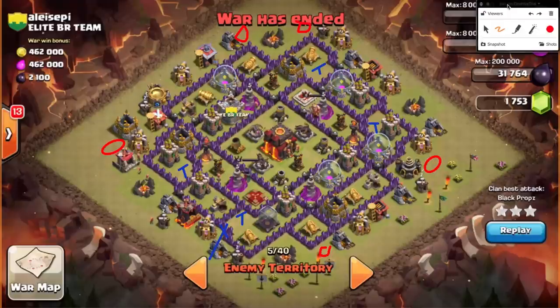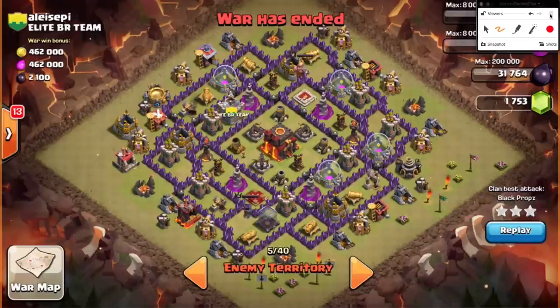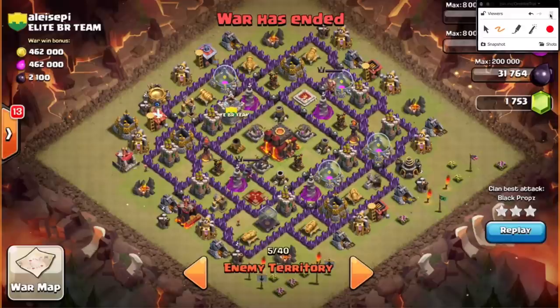All right, well that's all you need to look for when taking out a Town Hall 10 and being able to three-star it as a Town Hall 9. Anything else? No, let's watch BP do it — we can make a few comments at the end and wrap it up. We didn't want to take up a lot of time. We've shown replays of Town Hall 9s doing this before, but we've never really broken down what makes it possible. So let's watch BP go at it and see how he does it.